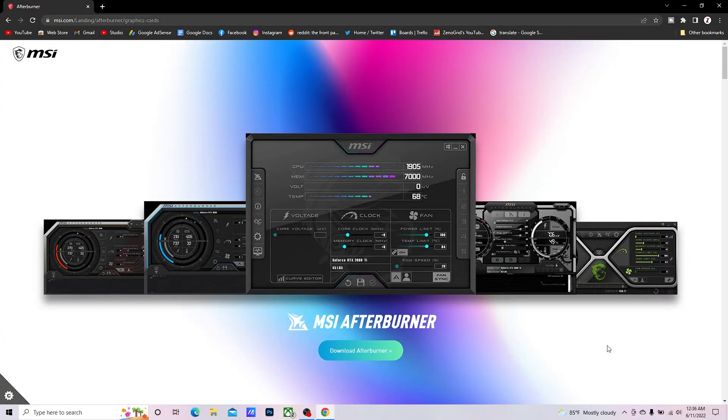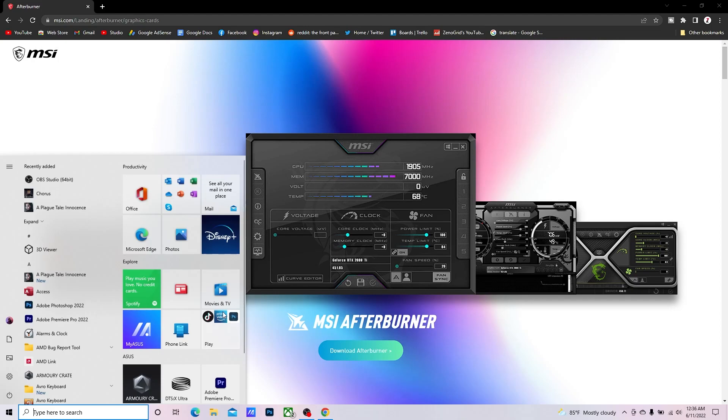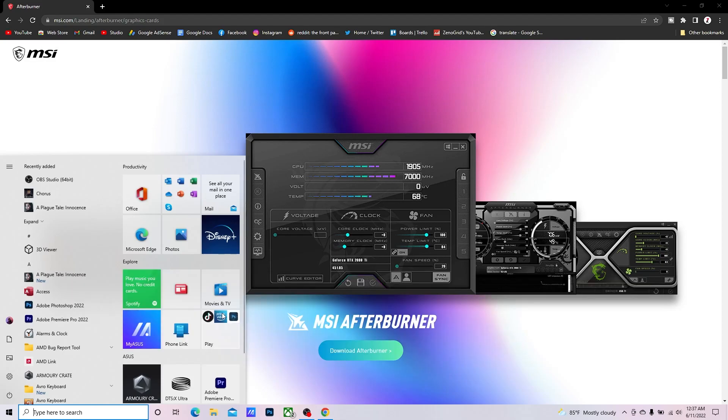First, what you have to do is install the MSI Afterburner app — I'll put the link down in the description box below. After downloading the software, install it. MSI Afterburner can do a lot of things, like showing on-screen monitoring stats. I actually have a separate video on how you can see your FPS, frame time, and stuff like that using MSI Afterburner, but this video is not about that.